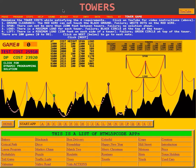This is the video for the Towers game. In the blue instruction box, it says to minimize the tower cost while satisfying the four requirements. Here it lists those four requirements.